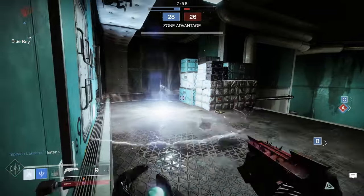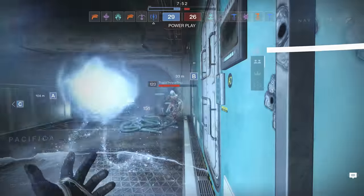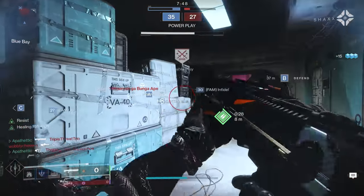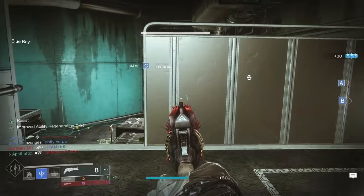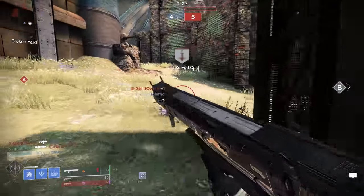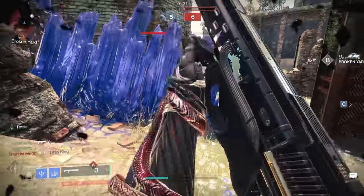This is kind of like the Stag, but before the Stag got its recent buff. This allows you to go into any fight and really challenge any 1v1 or even 2v1 with that damage reduction. With this fragment, 140 hand cannons cannot 3-tap you — it takes about 4 headshots to kill you, and that's if they're all landing headshots. Combine that with our Rift, and you're really going to be able to absorb a bunch of damage in this build.